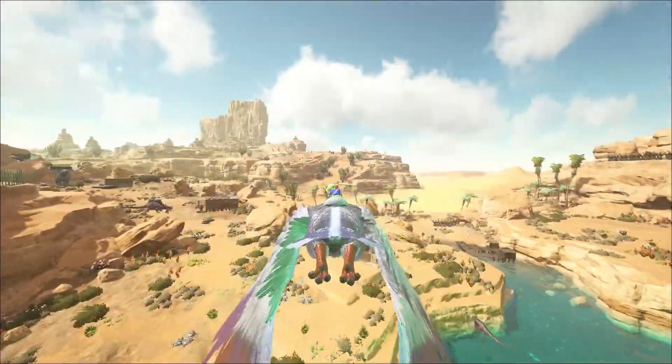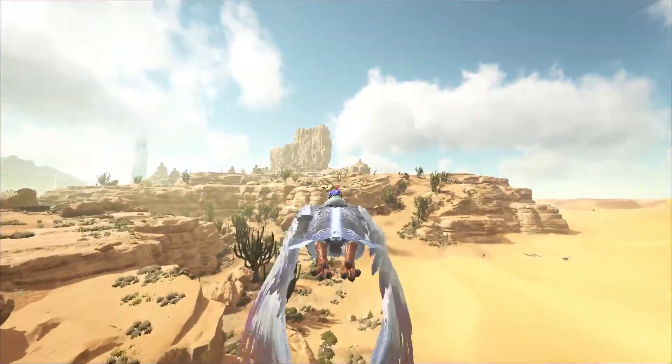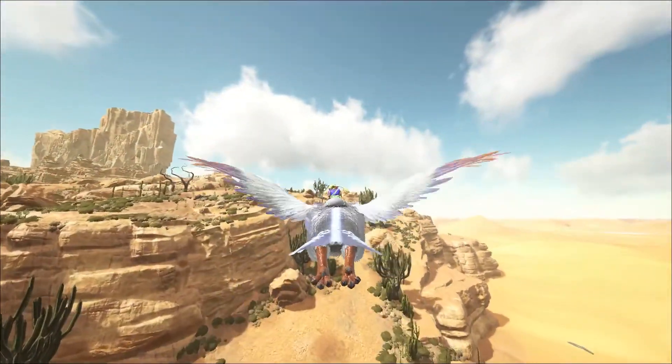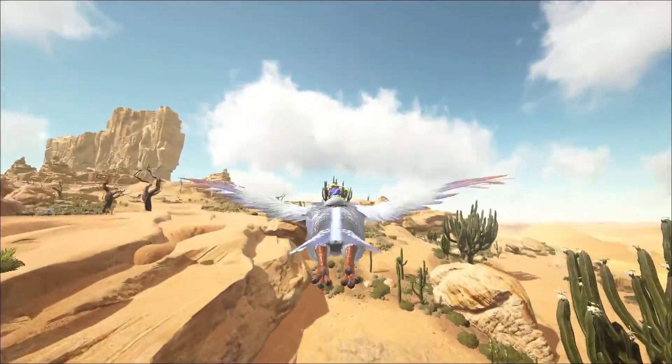So this is the green obelisk. If you're looking at this video, perhaps you want to know where the metal is nearby. It's not massively near, but there are metal nodes scattered around. The special thing about this cluster is that there are four in very close proximity to each other.